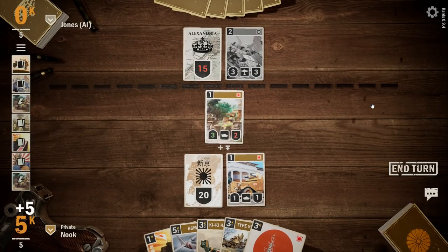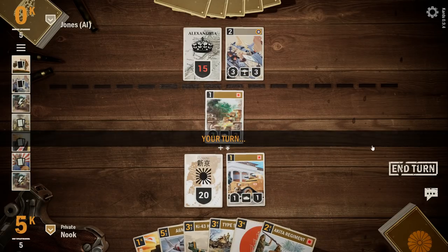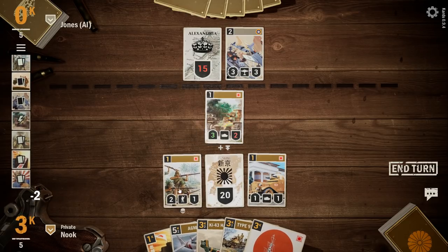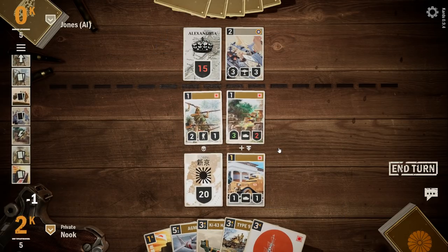He attacked and pinned me down, which didn't do any good because I'm dead. We've got blitz here. So as soon as I put these guys out — the Akita Regiment — I can put them out and attack the same turn. Let's do that. It's two points. You go in there and then you can move there. You can go ahead and hit that plane. I can shoot the plane for three, which would kill it, but he would hit me back and kill me. Oh, they pinned everybody down? That's not very cool.